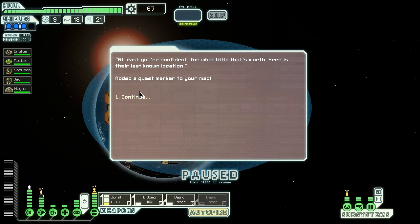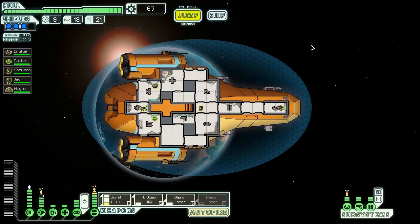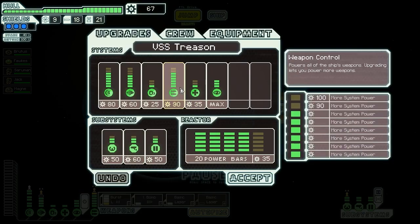He says at least we're confident — for a little that's worth. He gives us their last location and they're way over in the corner. That's not a convenient place for us to go, but I guess I can't complain. Another shield upgrade costs 90 — that's fairly expensive. Buy another fuel cell to power our engines back up, and we jump onwards.